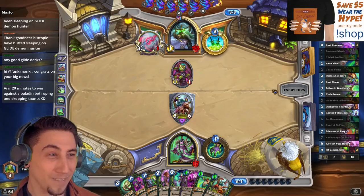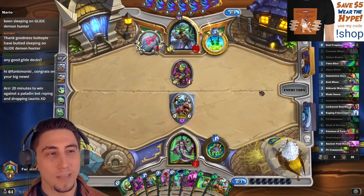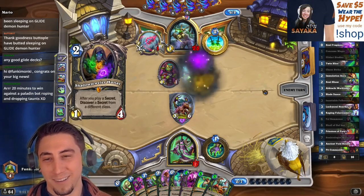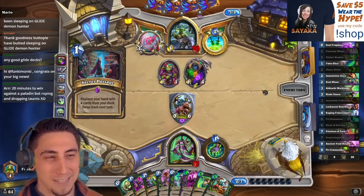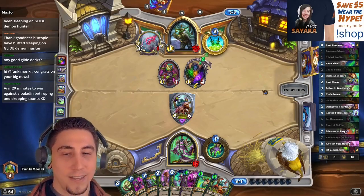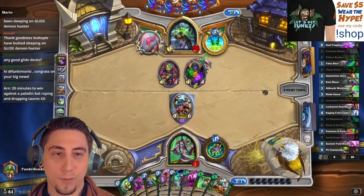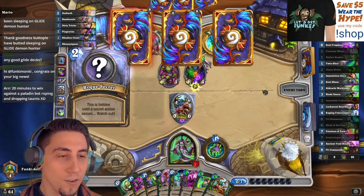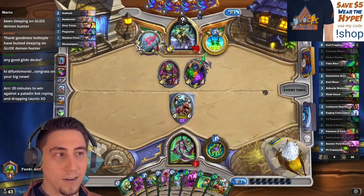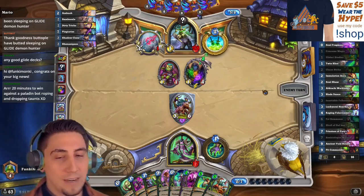Nothing is OP if everything is OP — that's their philosophy these days. Just make everything busted, cheat out everybody's deck by turn four. It's a free-for-all. I agree that some decks shouldn't be able to complete OTKs that quickly, because in Hearthstone you don't get to interact with your opponent on their turn. So if your opponent has an OTK by turn six, there's nothing you can do about it — none of your decisions really matter.